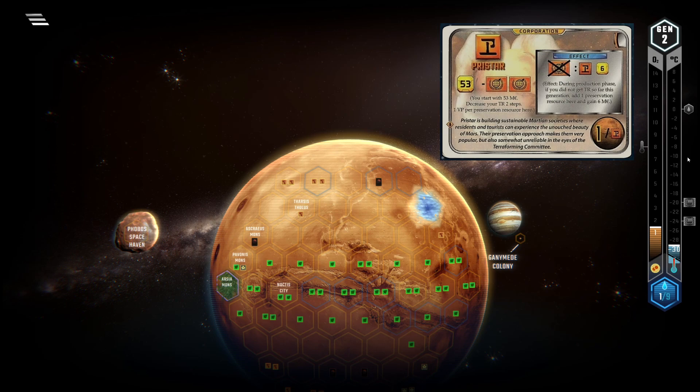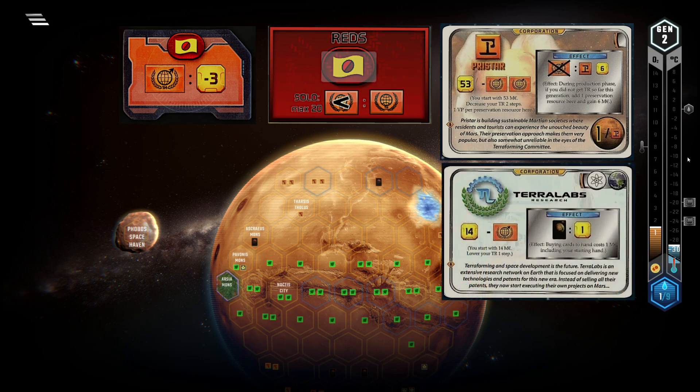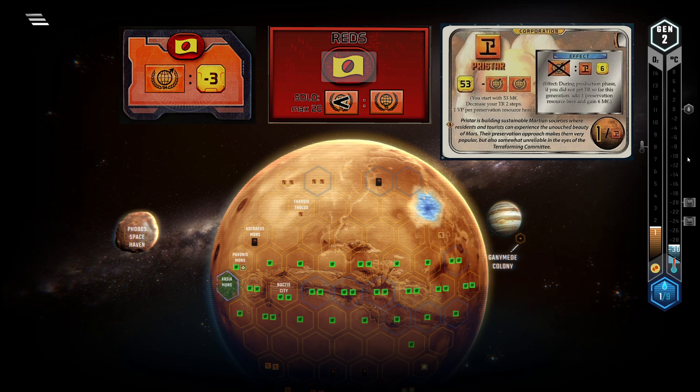Use Turmoil's politics system to your advantage. You have one party that clearly benefits you: the Reds. You start off with two TR less than everybody else, even compared to Terralabs researchers in the game. You're the one with the lowest TR from the start and will be throughout the game, as you almost never increase it. So every time this party gets into power, you get one TR for free, which does not trigger your ability, as it happens at the end of the gen after your ability was already evaluated. Also, whenever this party is in power, you do not suffer from its routing policy, as you will not increase your TR anyways. This means that you should try to time your rare terraforming turns with this party not being in power.